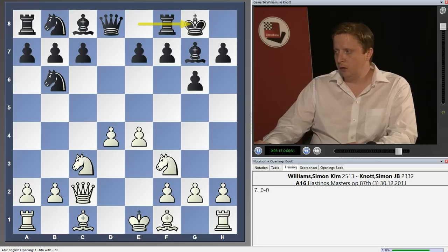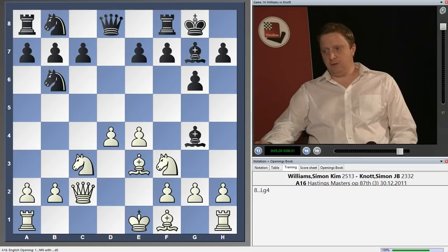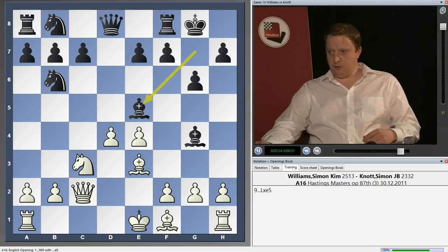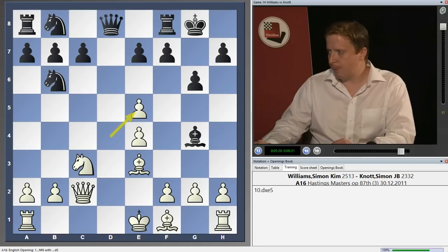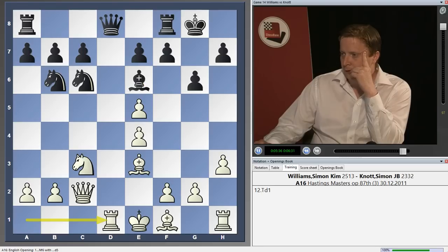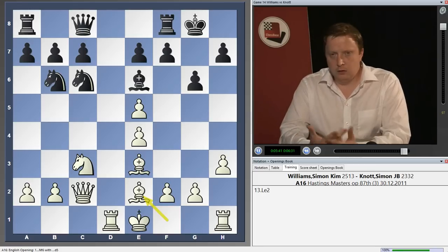Castles kingside — simple development — then bishop to e3. Now bishop to g4 was tried, but knight to e5 is a very strong reply. My opponent gave up his very strong bishop; I recaptured. Then knight to c6, and I push his pieces back: h3, bishop e6, rook d1, queen c8, and bishop e2. I have a big advantage here and went on to win this game.